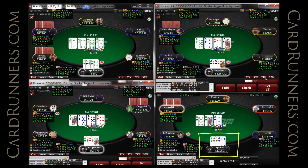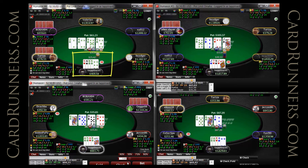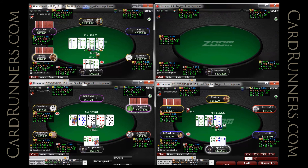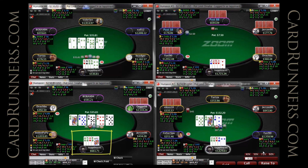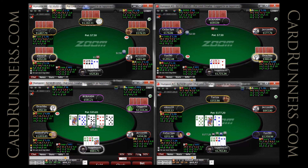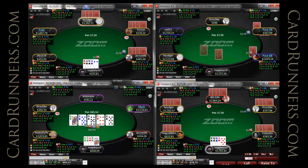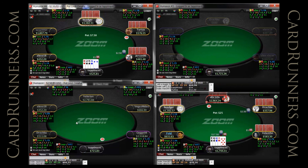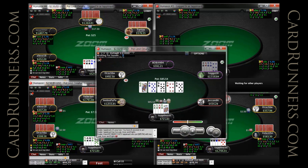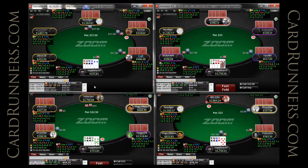Giving Alexos Free-Bet some action on table 4. Now the delayed c-bet on table 1 and the barrel on table 2. Continue to check back on table 3. Standard call against Alexos Free-Bet on table 4. I decide to go for some thin value on table 3 — and I do get it, from a 6. Wow.